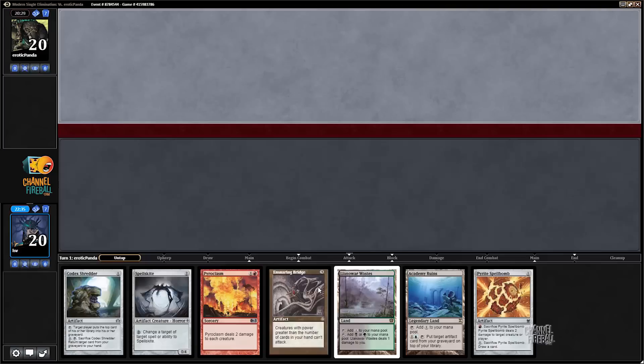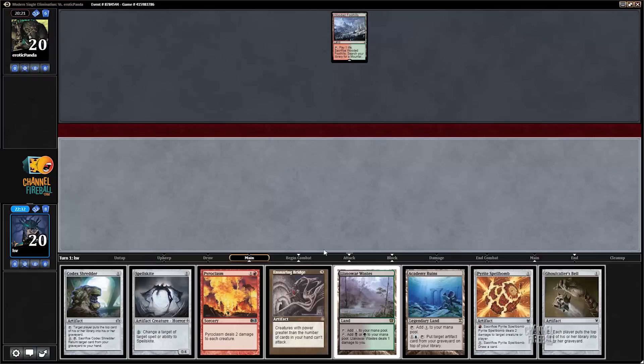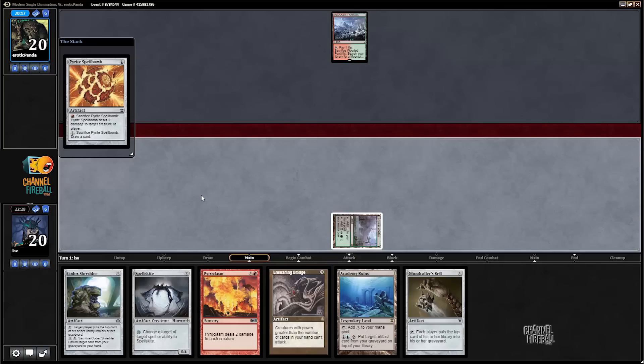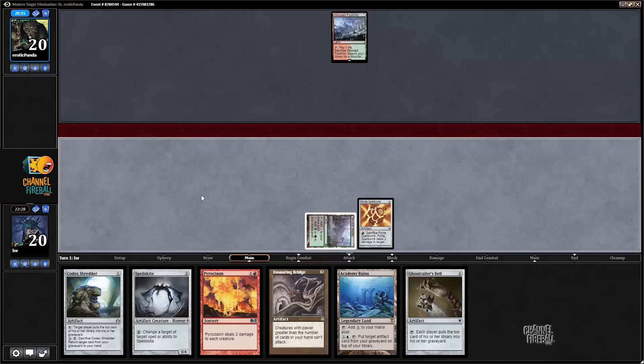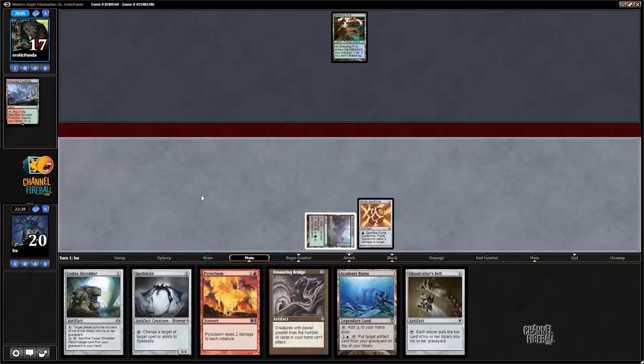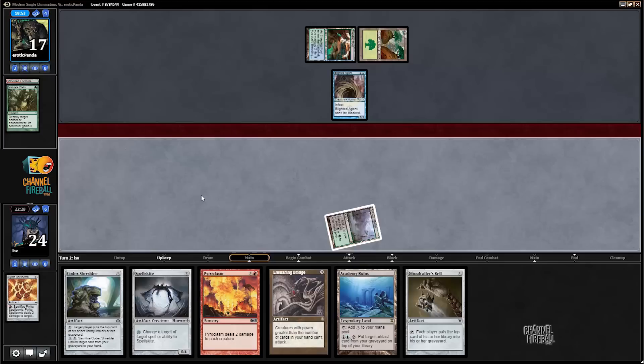Game two. Hand really wants red mana, but I'll keep because it has Spellskite which buys so much time. I can cycle off Spellbomb and Stirrings. Opponent does not have a one-drop, I like that. I'll leave the Pyrite Spellbomb because I'm not going to randomly Codex Shredder until I have the actual Lantern. I'm not super worried about milling people — it's better than not with Academy Ruins but still marginal. Opponent plays Nature's Claim on Pyrite Spellbomb.